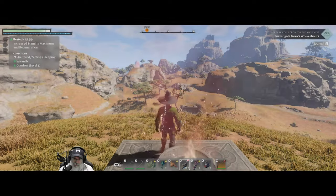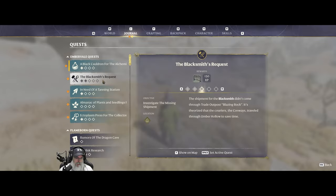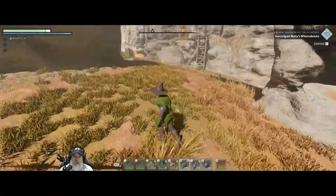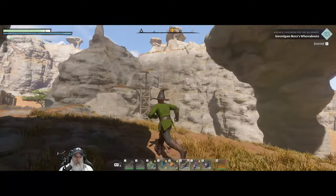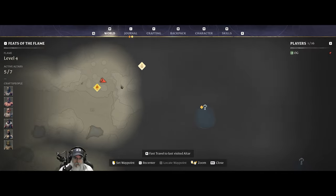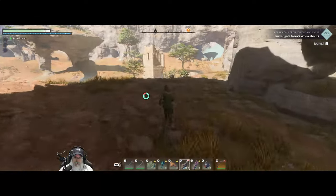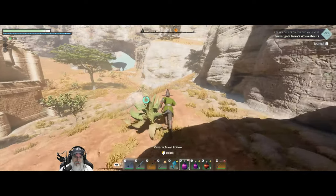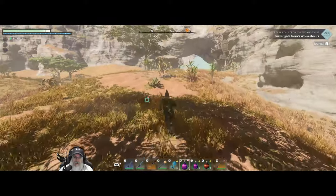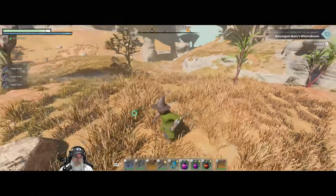Once I can get the Eternal Fireball spell, I don't have to worry about making any more. We've got to go that direction. Let's go hit this Flameshrine first. Watch out for tigers. Grab more of this while we're here. Oh, speaking of which, there's some tigers.